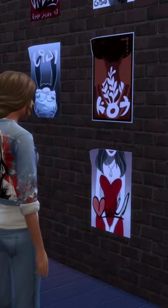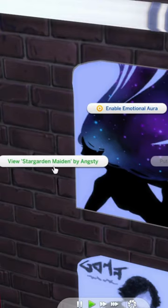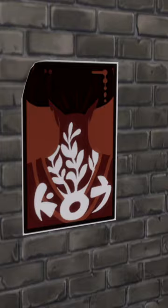There are 15 to collect that vary in rarity, and all give off a focused aura when enabled. They're also all listed as being created by the elusive gorilla artist called Angsty, so if you hang them on your Sims' wall, let's hope they won't shred themselves.